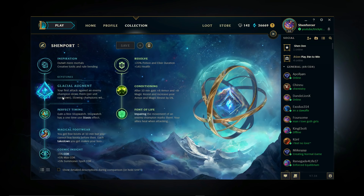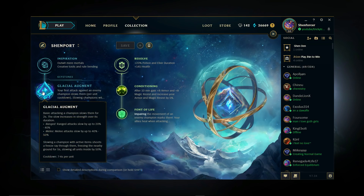So Inspiration/Resolve: you go Glacial Augment, Perfect Timing, Magical Footwear, Cosmic Insight, Conditioning, and Font of Life. Now the reason I like Glacial Augment so much, besides just the initial slow, is the Freeze Ray. The way you want to play this is get Sightstone first and then Randuin's second. Freeze Ray procs on items with active slows, and Randuin's is the only great item you can build on Shin that would proc Freeze Ray. You could build BORK, but building BORK as support is bad for so many reasons.